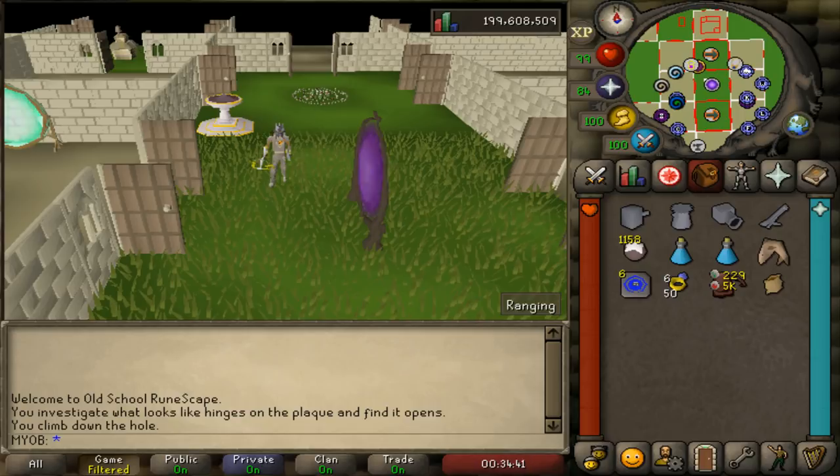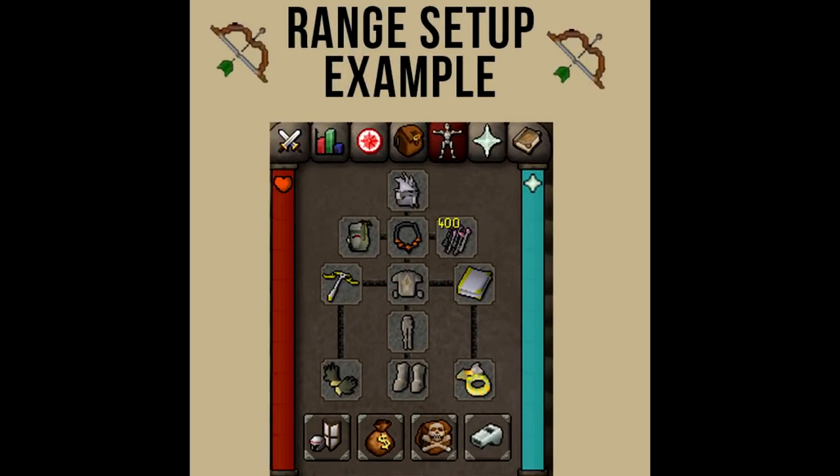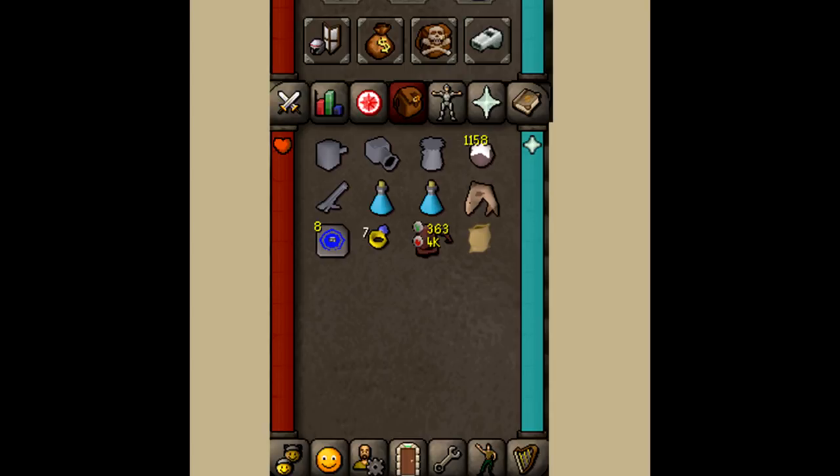Now I'll show you example armor and inventory setups for each attack style. With the ranging setup, I'm bringing an Armadillo crossbow, a necklace of anguish, amethyst broad bolts, Ava's accumulator, and a slayer helm imbued — those are the really important items. Because Bloodvelds have zero range defense bonus, bringing the highest hitting gear will speed up your kills. In the inventory I'm bringing a cannon — you don't have to bring it, but I will show you how to use it — along with a couple of ranging potions, a shark, teleports to house, a slayer ring, and a rune pouch filled with nature and fire runes to cast low or high alchemy, as well as a herb sac.